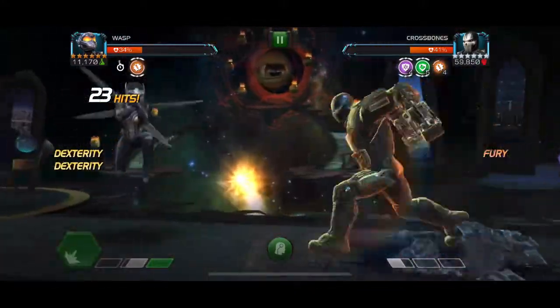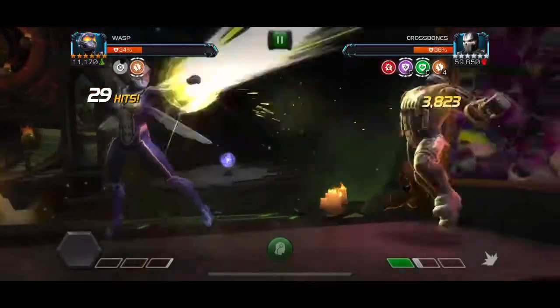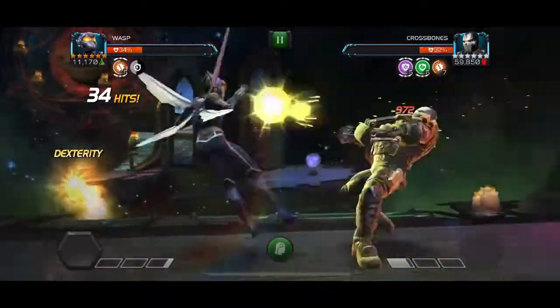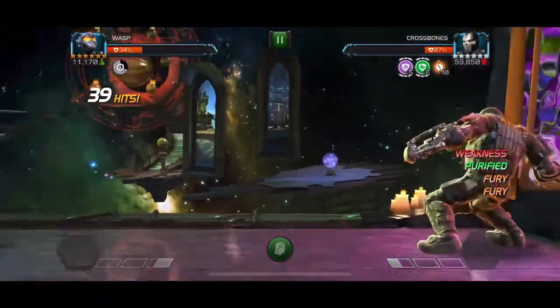Apocalypse is great because his stuns and debuffs can't be shrugged off. If you bring in White Magneto, then anyone has a passive stun, so that's easy. Storm Pyramid X can also prevent Tenacity from shrugging off stuns because she gets a passive stun as well.